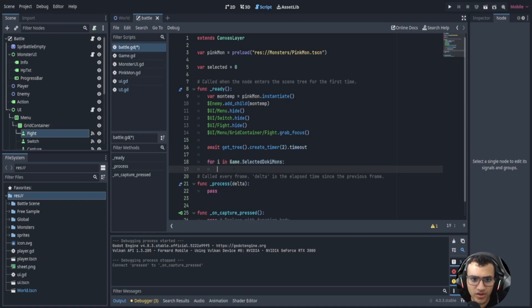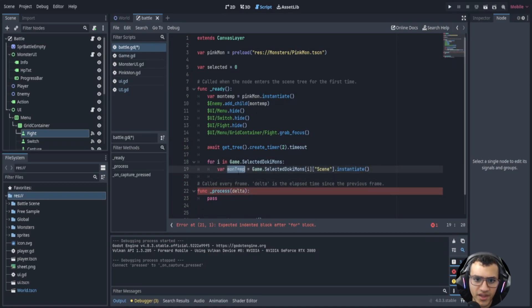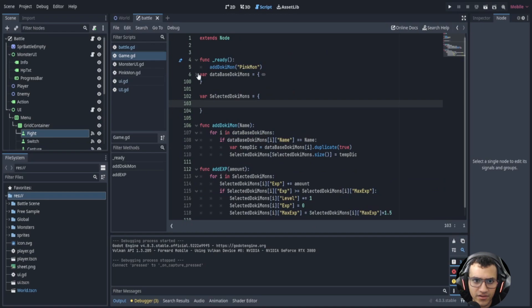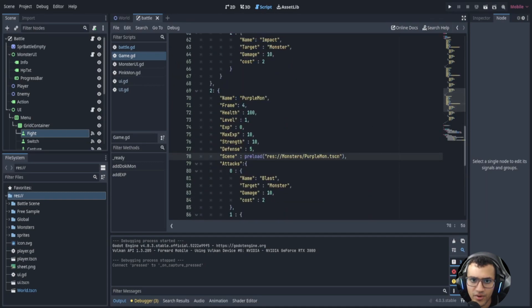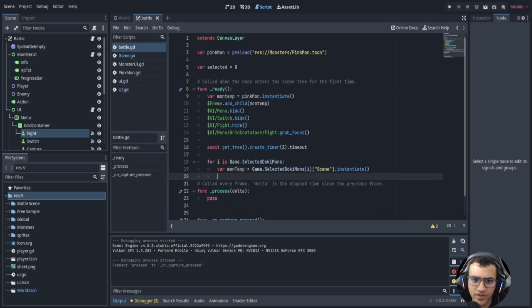To spawn our dokimon we have to for-loop inside of our dokimon array. All we do is say var mon_temp equals the scene dot instantiate. Now if you remember in our game we have pre-loaded the scenes of our dokimons — we have pinkmon, greenmon, and purplemon — so we have access to pinkmon and can load it in by instantiating it.